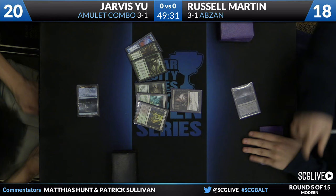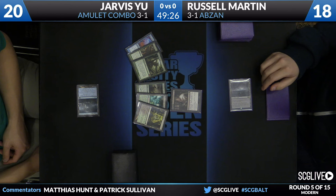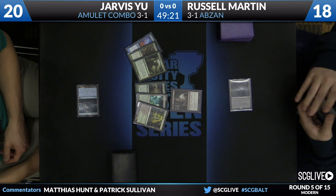It's not one of those fast hands. This is a hand that does a pretty good job of just playing a robust game, and Amulet has some good draws in that. That said, if Russell has something like an early Liliana, he can really pick this apart. Pact of Negation is unlikely to matter in this matchup — it's not a strong draw for Jarvis.